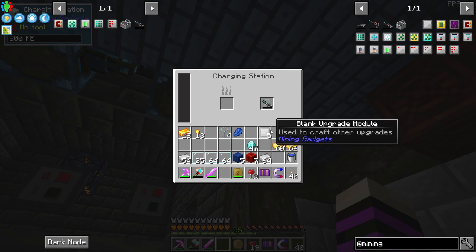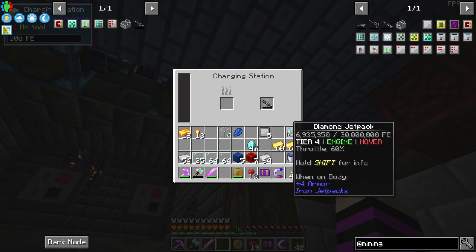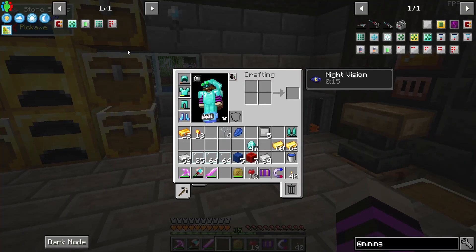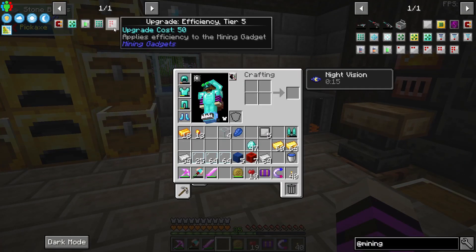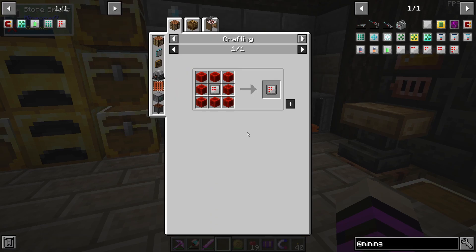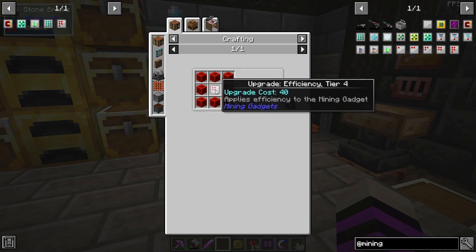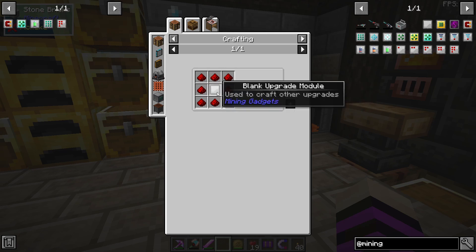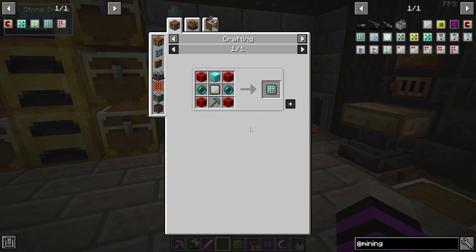We'll let this guy charge while we make the upgrades for it. Diamond jetpack is at seven mil. The upgrades I want to make are going to be the efficiency upgrades — that'll make it faster. Oh, we need a lot of redstone for this. Three by three is important.